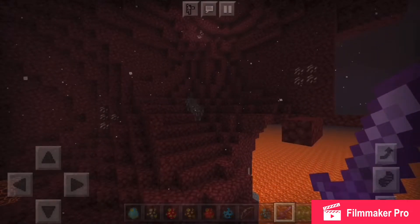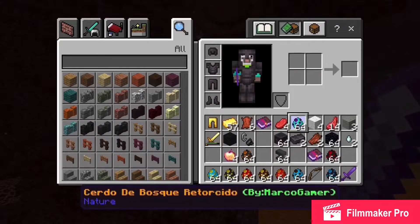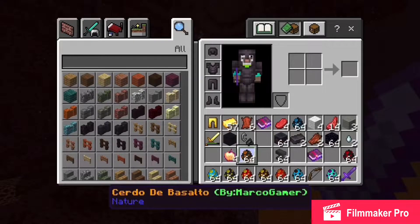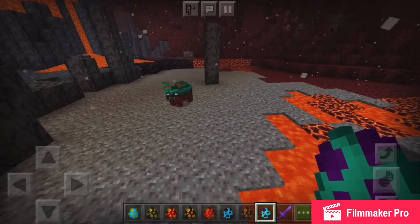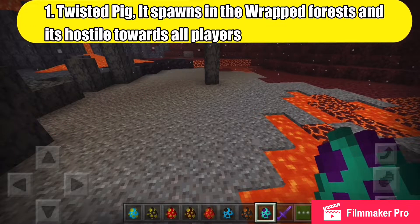Hey everyone, welcome back to our mod showcase. Today we're going to be showing you guys the Nether Mobs mod. Let me set up the inventory — we have the Twisted Pig. Let me guess, it spawns in the warped biome.